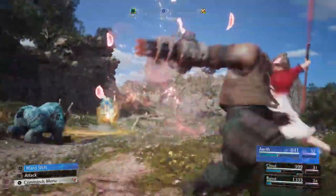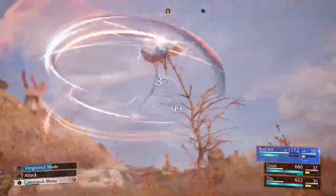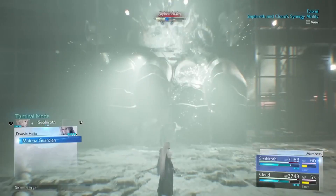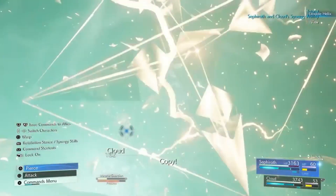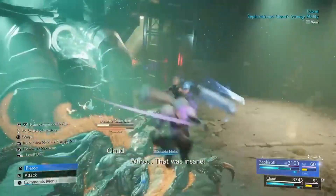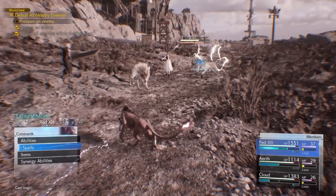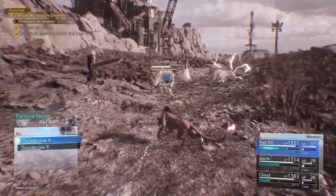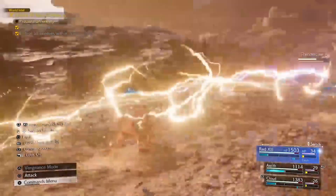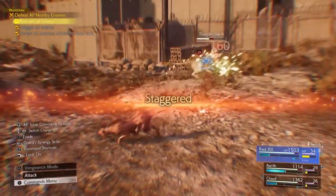Combat in Final Fantasy VII Rebirth is fast-paced and dynamic, with battles often unfolding in real time. The game features a wide variety of enemies, each with its own unique strengths and weaknesses. Players must adapt their strategies on the fly, switching between characters and exploiting enemy vulnerabilities to gain the upper hand. From hulking behemoths to nimble aerial foes, Rebirth offers a diverse range of challenges to test your skills.